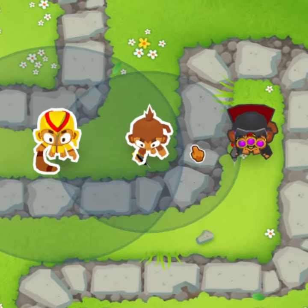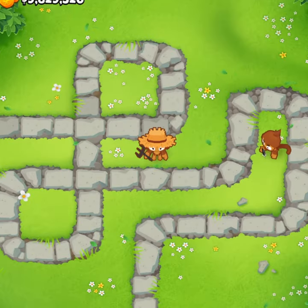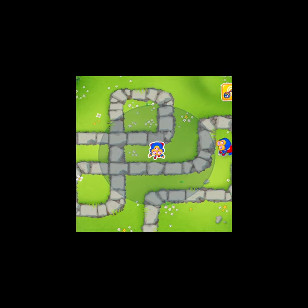You guys probably already know about the quantum entanglement bug, and you've probably seen other towers get turned into plasma monkeys. But I bet you haven't seen a farm where you're getting turned into a plasma monkey. And you might be saying to yourself, wow, this is completely useless. I'll never use this in a game.